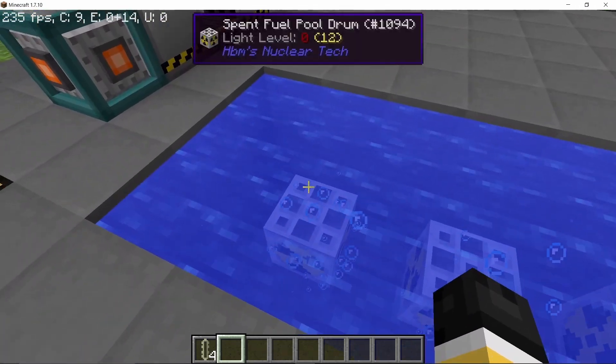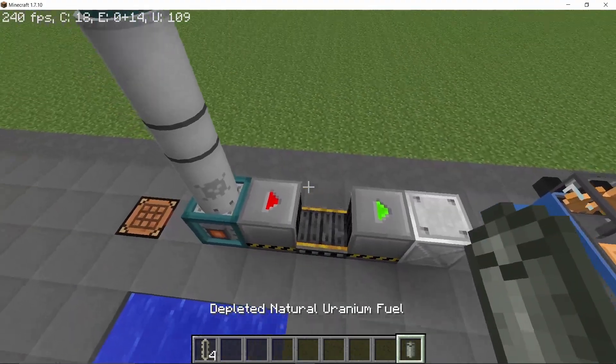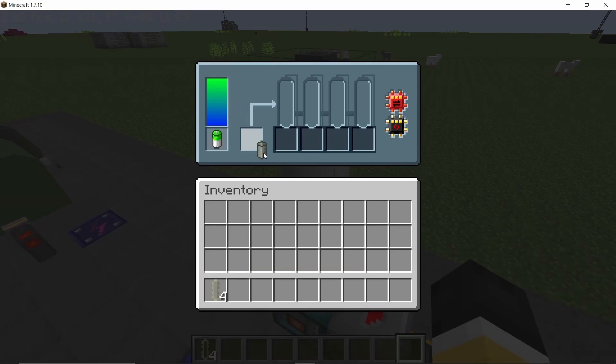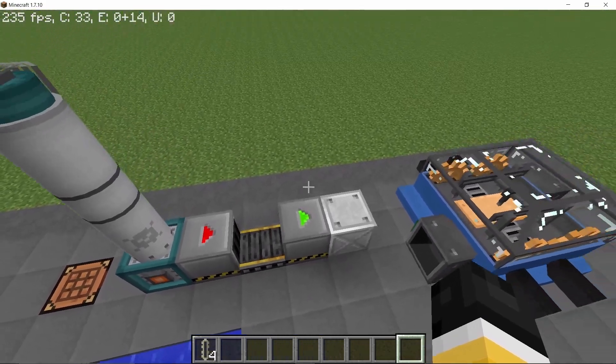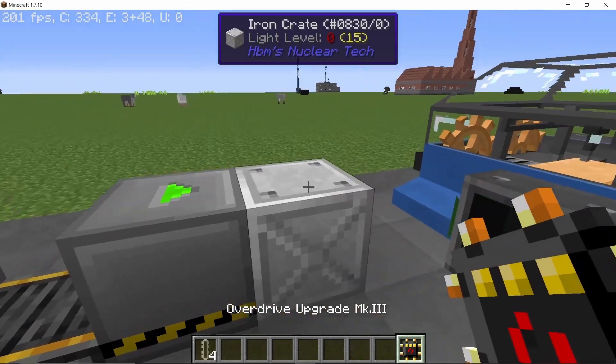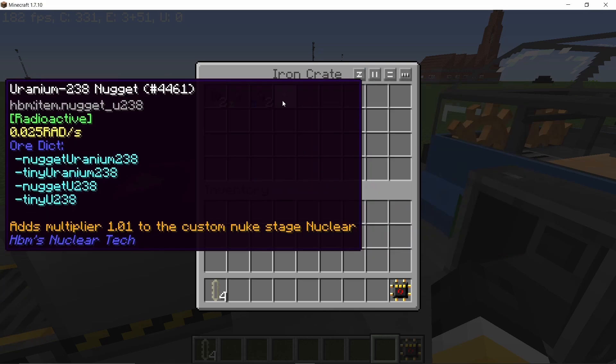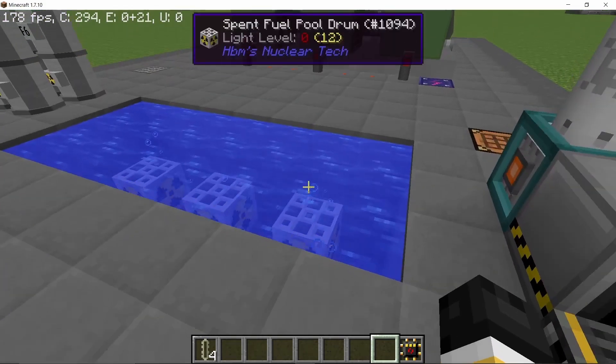The more water you have on each side, the faster it will cool down. After some time, once it starts cooling down, we can process this depleted natural uranium fuel in a centrifuge. Once it's processed, you will get uranium-235, uranium-238, and plutonium-239 out of it, and along with that you will also get reactor-grade plutonium which can be used to make more fuel.